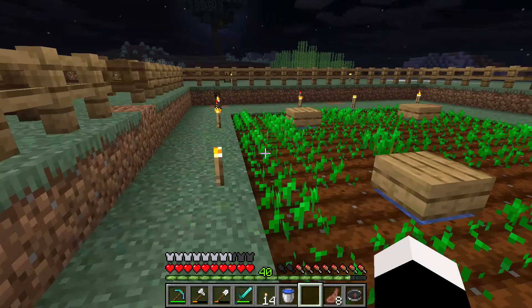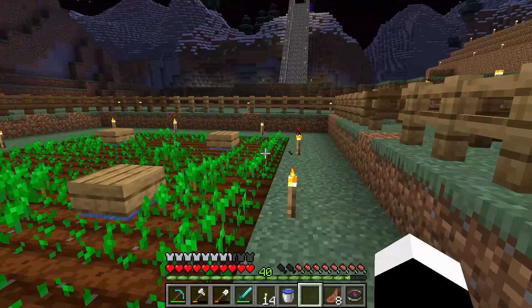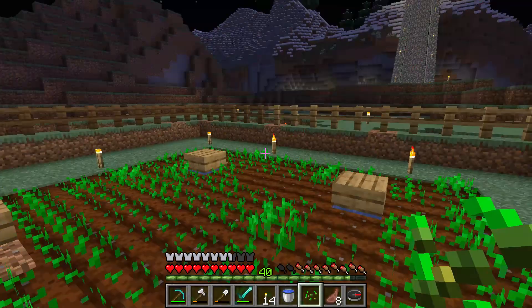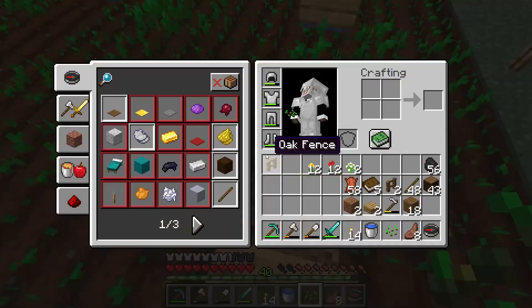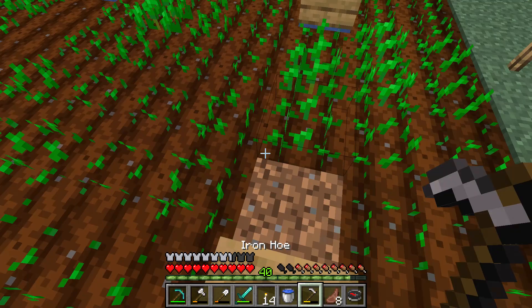Now you can see the crops are starting to grow. There are lots of torches here so no monsters are spawning. And that's how you make a wheat seed farm. If you want to do it my style, you can have some fun by jumping — oh no, I broke one. You can jump across, but if you fail you break the crops. What a fun game, 10 out of 10. But breaking the crops is very sad.